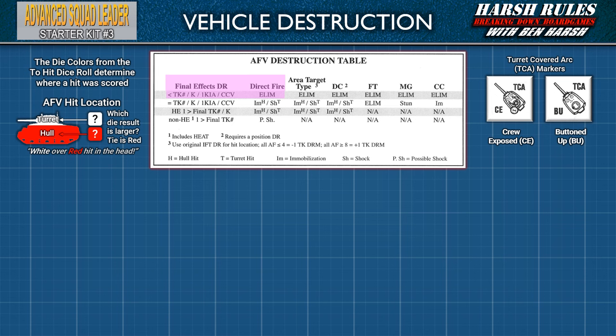If the final effects dice roll equals the final to-kill number: a hull hit results in the AFV being immobilized, while a turret hit results in the crew being shocked. The next row is for high explosives — if the final result is one greater than the to-kill number, a hull hit immobilizes the AFV and a turret hit shocks the crew. For non-high explosive ammunition, including HEAT, if the final result is one greater than the to-kill number, the AFV crew may be shocked — they must pass a normal morale check.